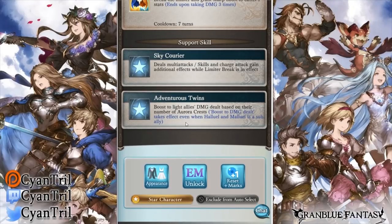Now what really pushes these characters over the edge, in my opinion, is their support skill 2. This is the first time we ever had a skill like this — a boost to light allies' damage dealt based on their number of Aurora crests. This is ridiculous. I can't believe we've already reached the point where now we're getting a flat damage boost for everything. We were getting skill damage before, but now this is the first time we're getting a flat damage boost for everything. The damage dealt boost increases based on how many stacks of Aurora crests you have — it caps at 30k damage per auto with 5 stacks.